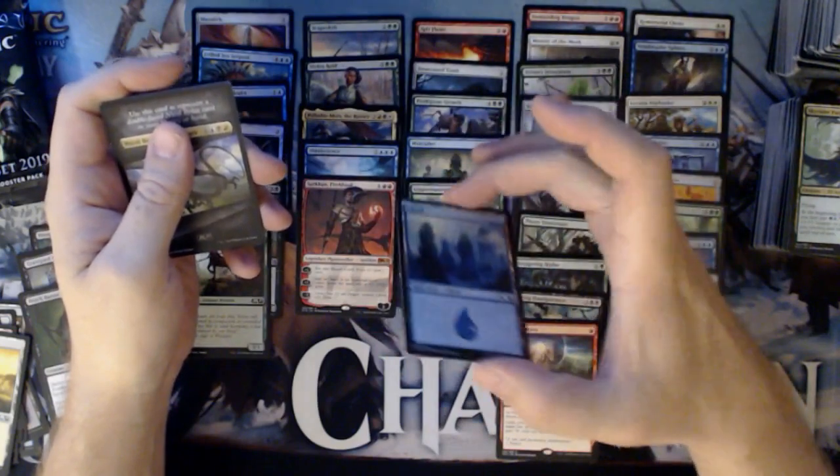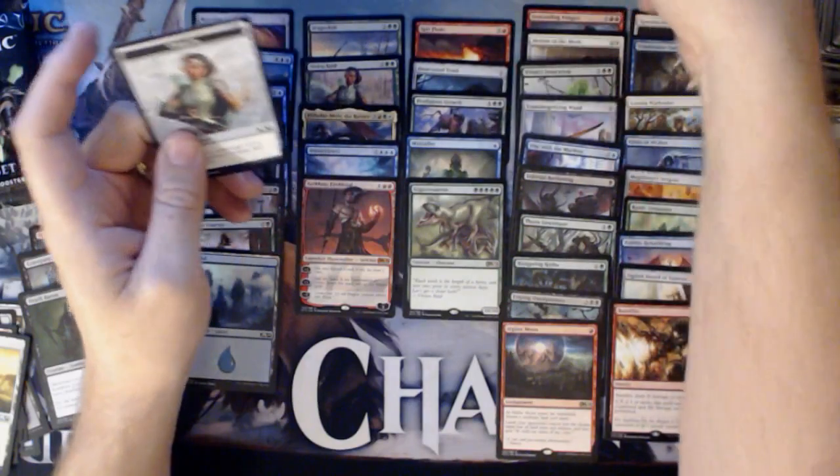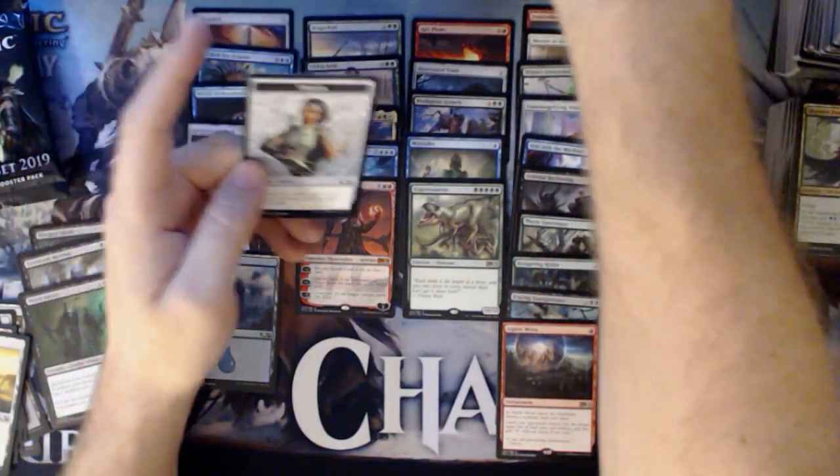That's the same Foil Island I got last time — I wonder if there's only one art for lands. A Bolas Token and a Vivian Emblem.